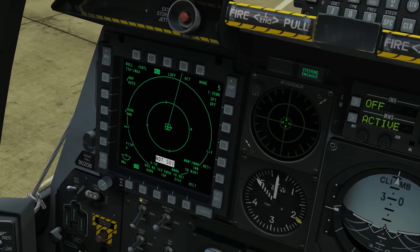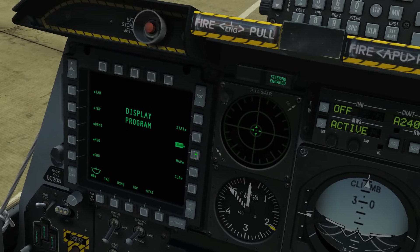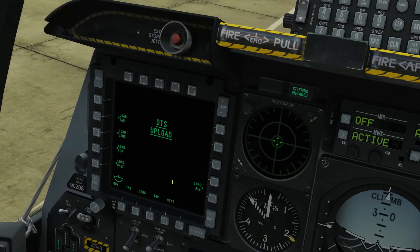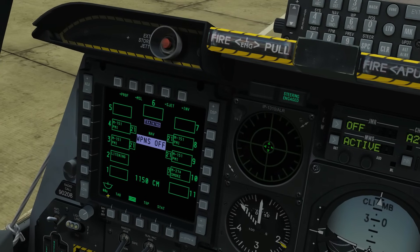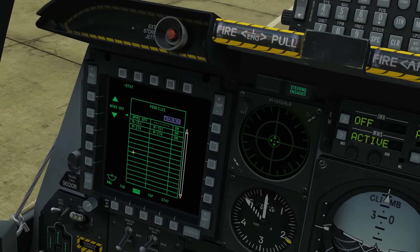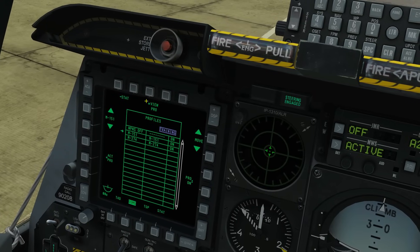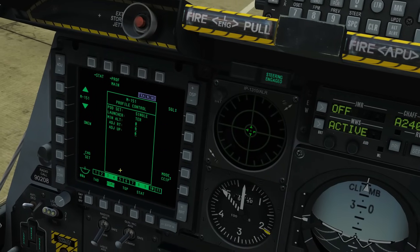Rearming complete — missiles are on. Next we need to update our DSMS so we can set up profiles. Press and hold STAT OSB, load, then load all, and wait until everything's loaded. DSMS loaded. Back to DSMS now — we've got an up-to-date stores page. Let's set these weapons up. We've got two types of rockets, so two types of profiles. We'll view the first profile.